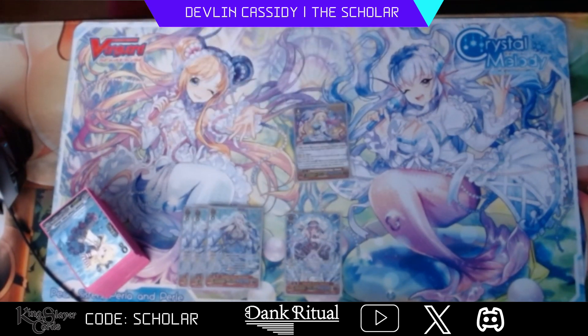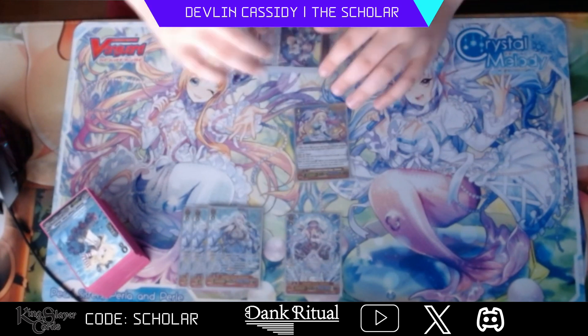Next up is Shandy. She's very good if you're in a mediocre situation. She has the harmony ability, so usually you will just call one thing behind her. For everything you have in harmony on attack, counter blast one, look at the top 10, call units equal to the number of units you have in harmony — so you can call a front row pretty much. Or if for some reason you play a more harmony-centric build and can get six in harmony, she will gain a crit, but that effect never comes up anymore.